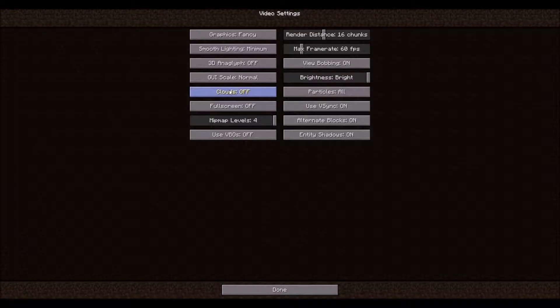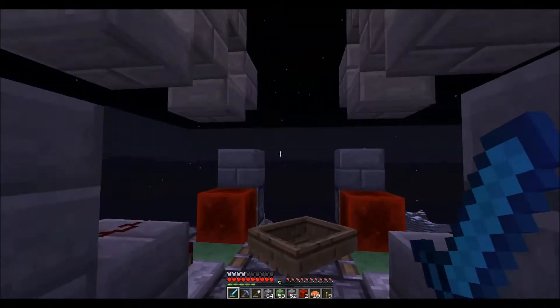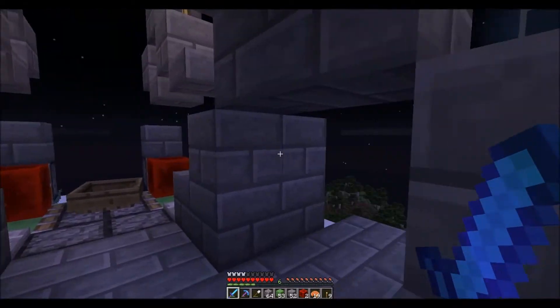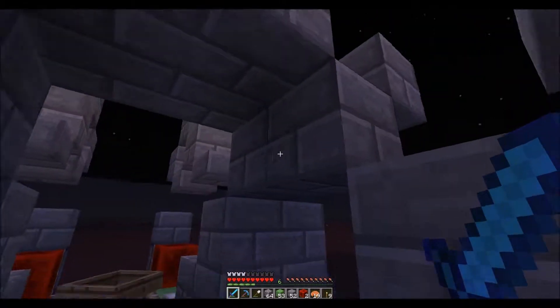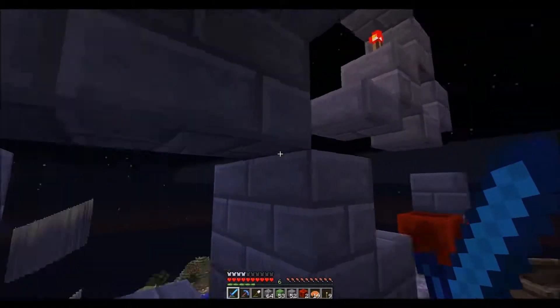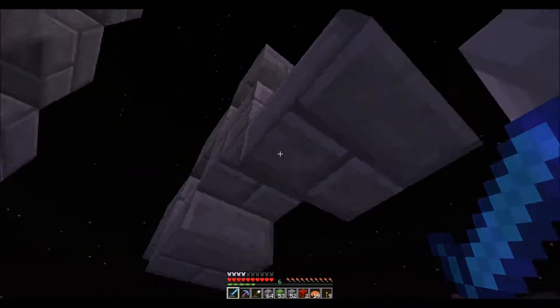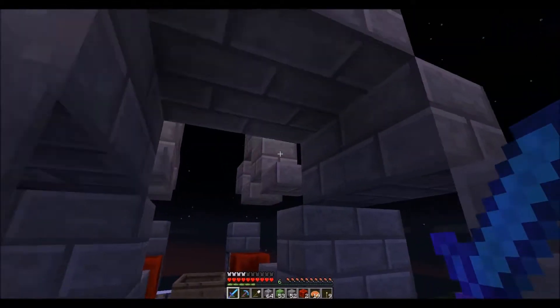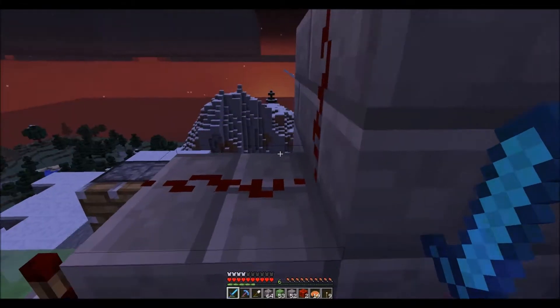Fun fact about clouds - this is a clear area. We'll come back to it. But you can't see blocks through clouds. You can see through them, but you can't see blocks through them for some reason. So when a cloud comes, you just can't see these for some reason. Now, we're very high up, in case you're wondering.